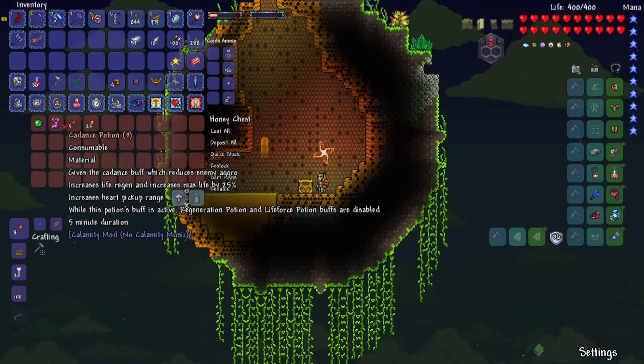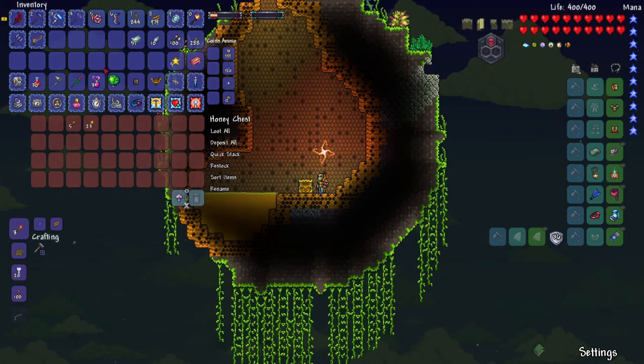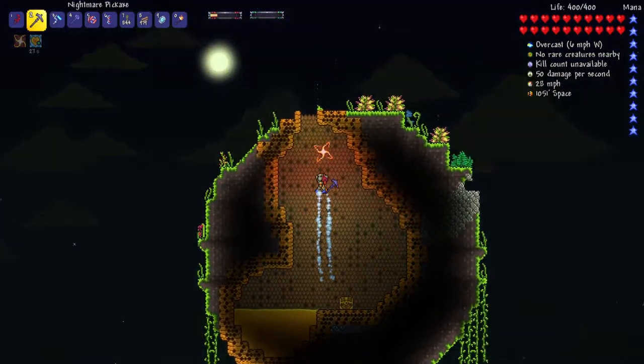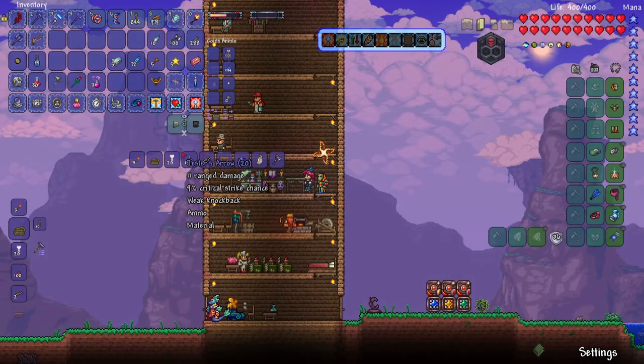Oh my gosh. Some potions: increase life regen and increase max life by 25%, reduces enemy aggro, increases heart pickup range. Oh — regen buffs and life force potions are disabled. I don't know if that's a good thing. I don't know if it's worth it. Oh my gosh — it's like a whole solar system up here. So that sky generation was pretty cool.